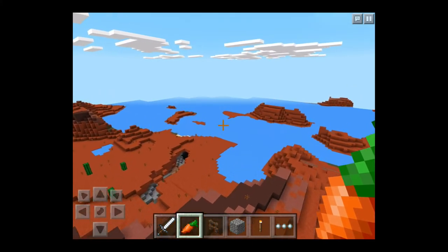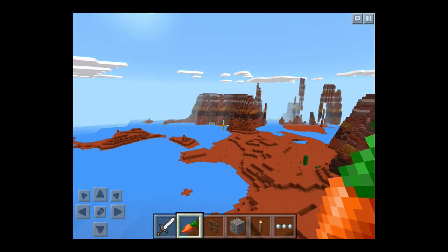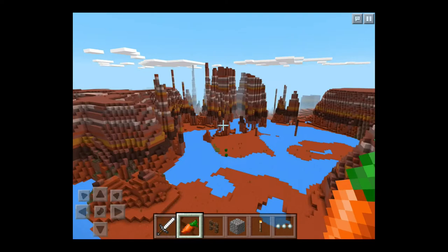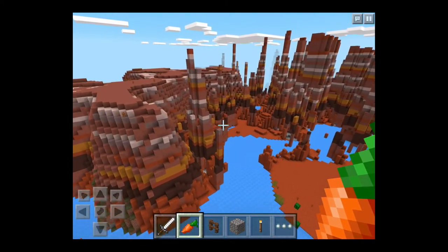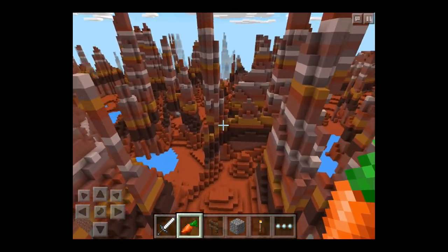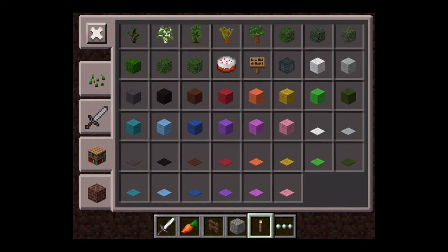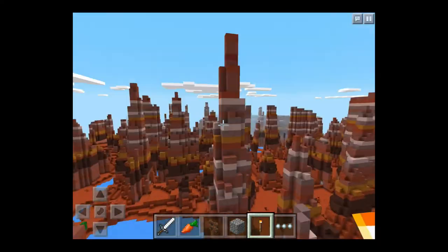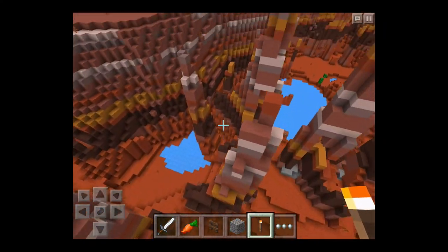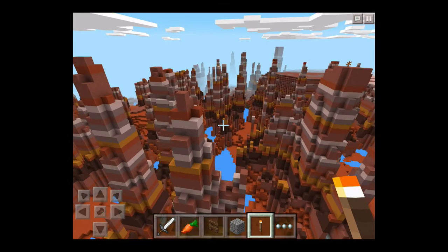Now look at the water here - so bright, so pretty. I just found this area over here. I don't know if this is in all mesa biomes, probably not, but personally I think this mesa biome got mixed up with an ice spike biome. If you don't know what an ice spike biome is, it's basically a snow biome where a bunch of ice spikes appear, but in ice. I think they got mixed up somehow, but holy crap does it look beautiful.